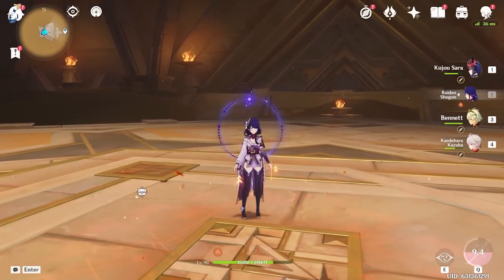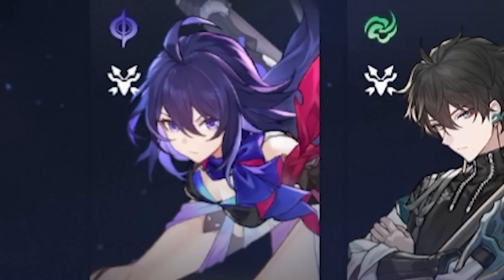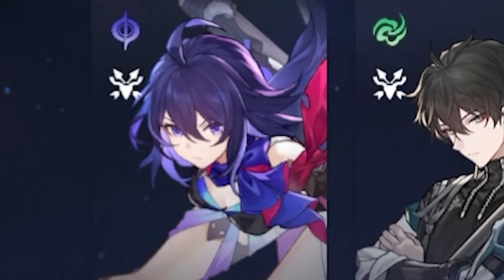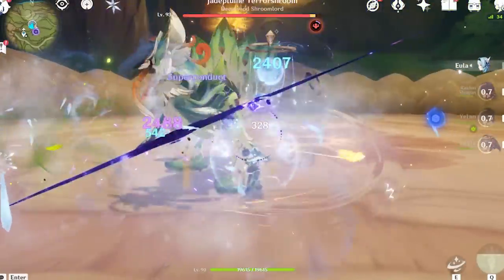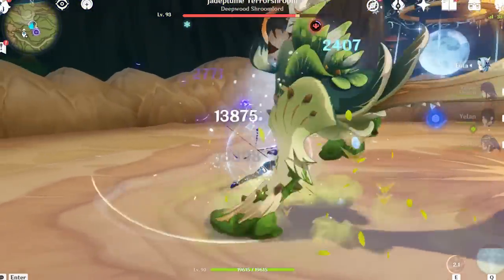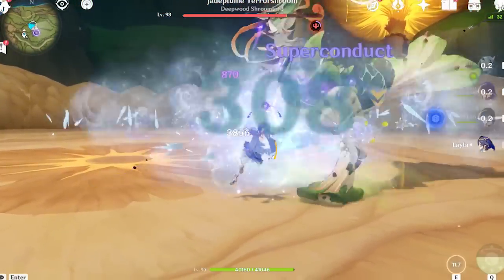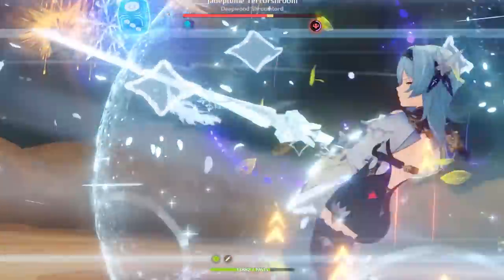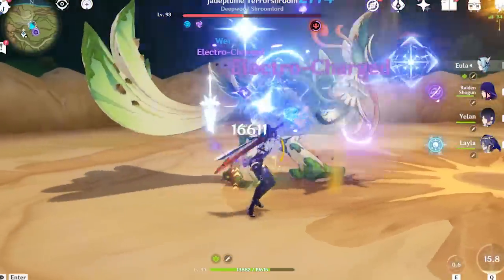Although a team like that would be very expensive and stat hungry, once you achieve the general stat line for that team comp, you'll be presented with a very strong result. And last but not least, the Eula hypercarry team — focused around making sure Eula can deal as much damage as possible. She needs the best supports and the best stats, making her one of the hardest characters to build and make work. She is the epitome of putting all your eggs in one basket. But once the team works, it works really well, and you'll see massive amounts of damage.